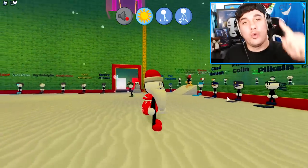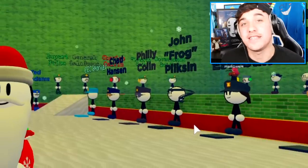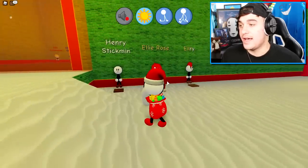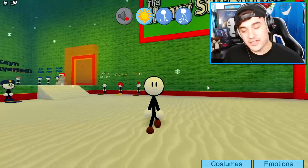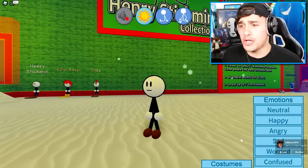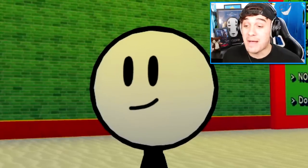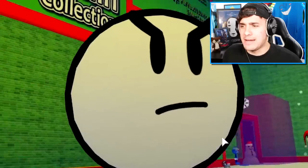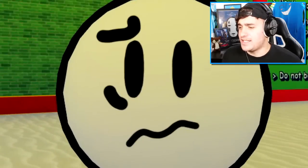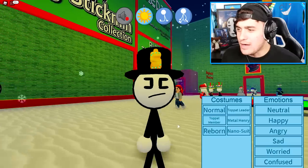Not only that, they also added a ton of new maps inside of this game. I guess it's time to find out. We should start with Henry Stickman, because apparently he has some emotions that other people don't have — I can make him happy, see the little smug at the side of his mouth. What about angry, like his mommy didn't buy him V-Bucks? Then we have a worry face, a cute little face, and apparently confused as well, which just makes him look angry.